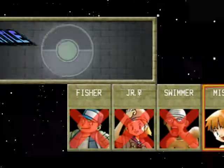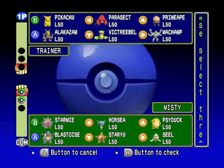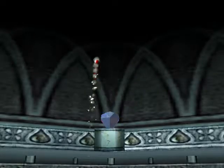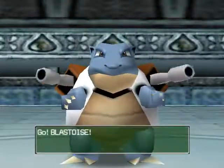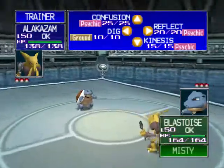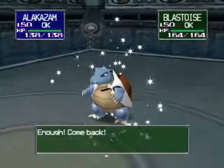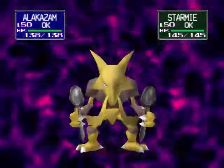Now we're on to the Gym Leader, which is Misty, and we're about to get the Cascade Badge. We're going to start off with Alakazam, then go to Victreebel, and then Pikachu. I'm starting off with Alakazam - even though Alakazam is a Psychic type and it's not going to be super effective, I'm still going to start with it because it can do some damage and maybe knock out a few Pokemon. The only thing Alakazam is going to be weak against is Bug, because this is before Dark types.